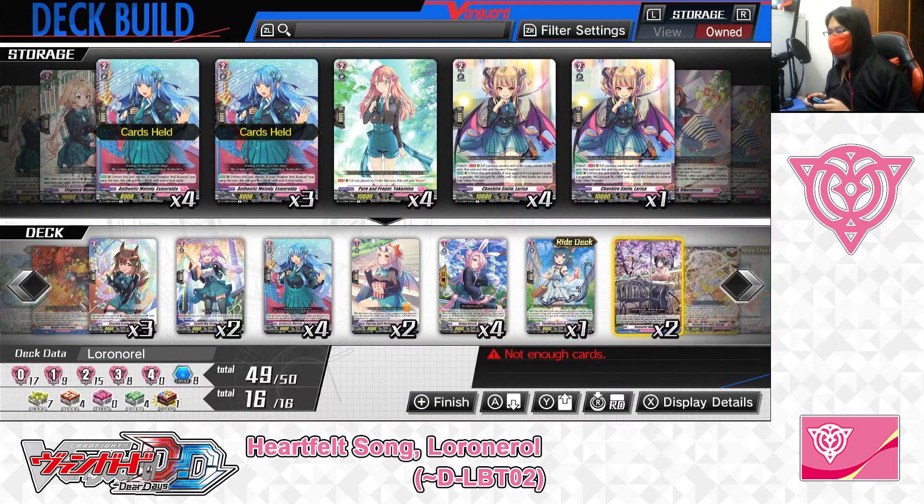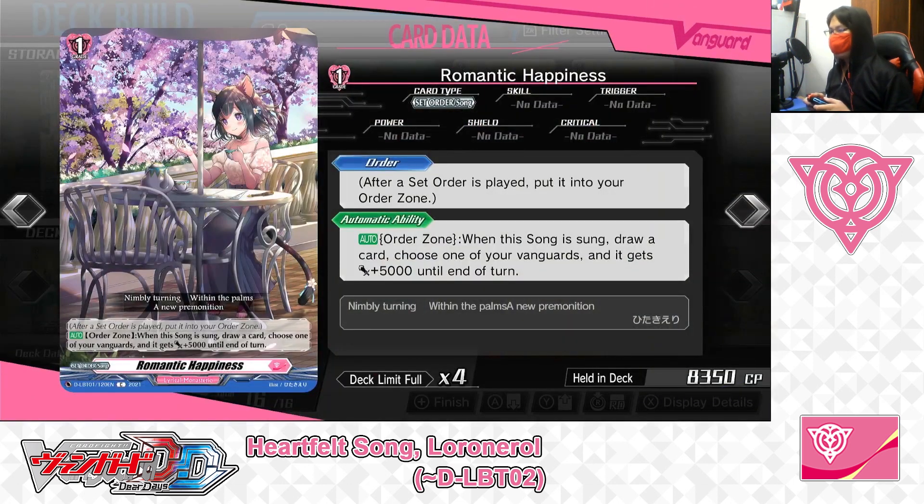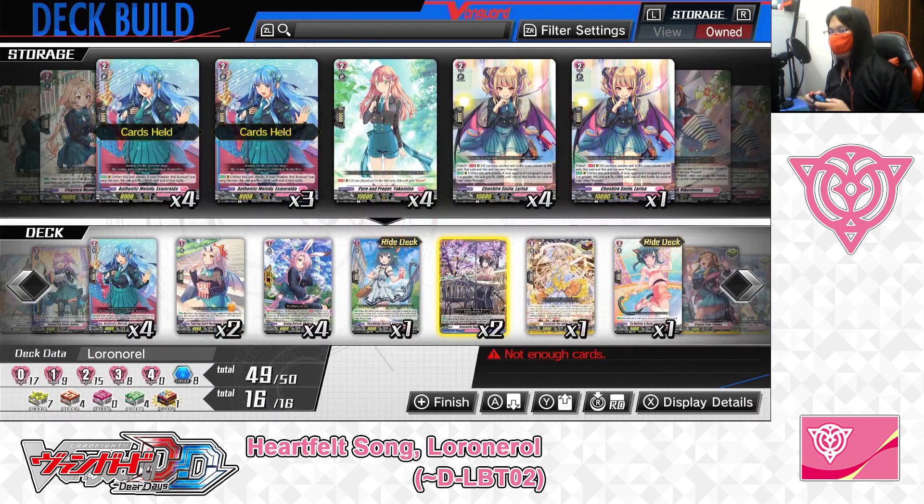Next up: Grade 1, Set Order Song — Romantic Happiness. Skills: Order — after a set order is played, put it into your order zone. Second skill — Auto from the order zone: when this song is sung, draw a card, and choose one of your vanguards — it gets plus 5,000 power until end of turn. For Romantic Happiness, when sung from the order zone you can draw a card and give your vanguard a little extra power — a good way to restock your hand and apply pressure. We've got 2 in the deck, taking one out, only playing 1.